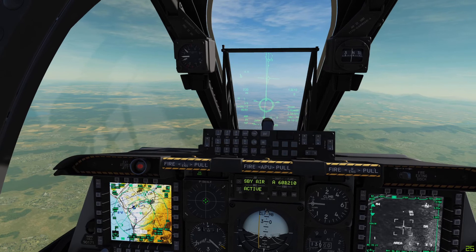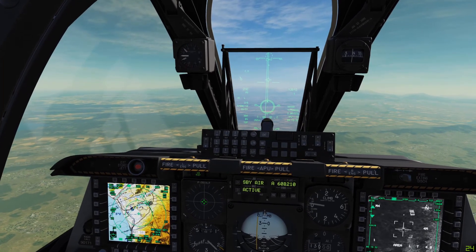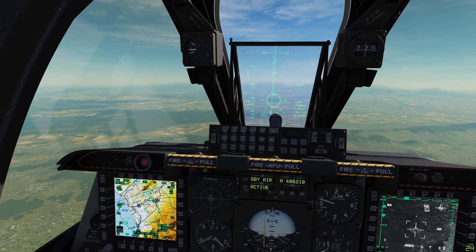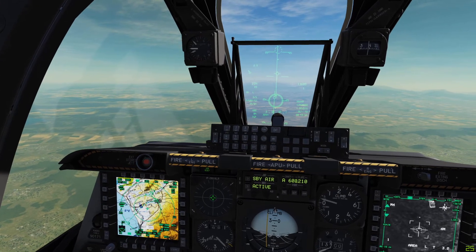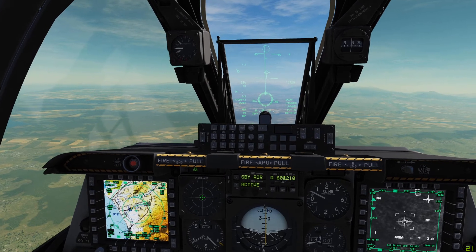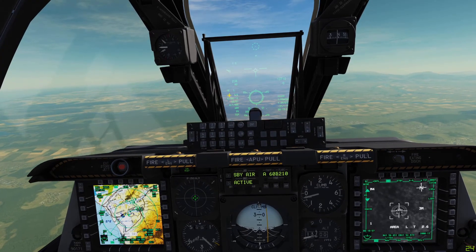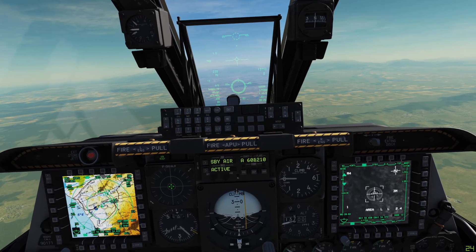Being laser-guided, it doesn't have to be perfect. You can see a countdown on the PIPA at the top. Once it starts moving down the screen, we're going to hold down our weapon release button. As long as the PIPA passes through that circle, you'll see the flashing icon indicating a bomb has been released. We can see the countdown — when that hits 12 seconds, we're going to hit our laser designate button.